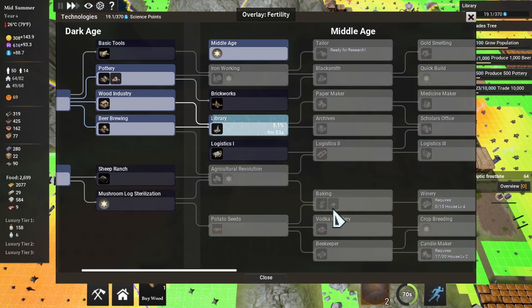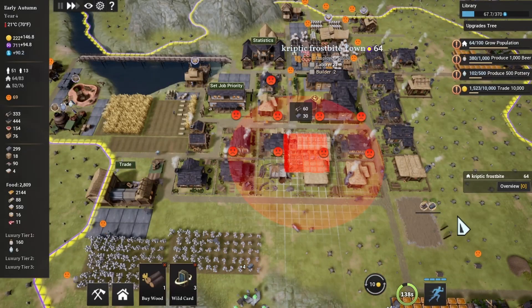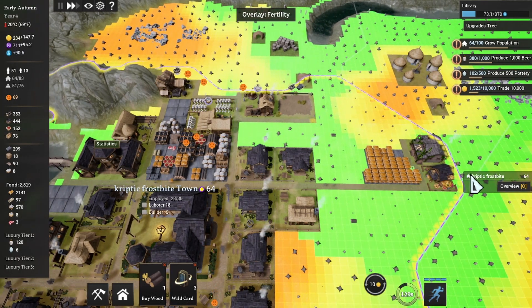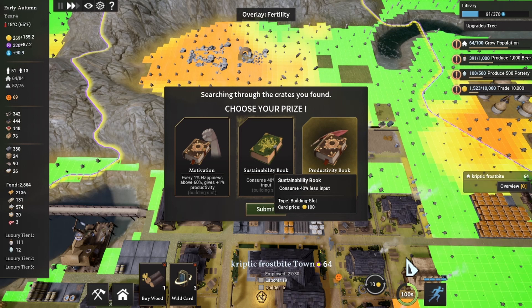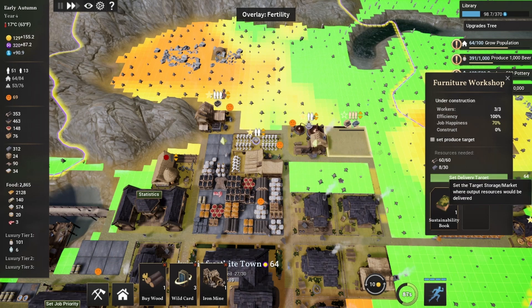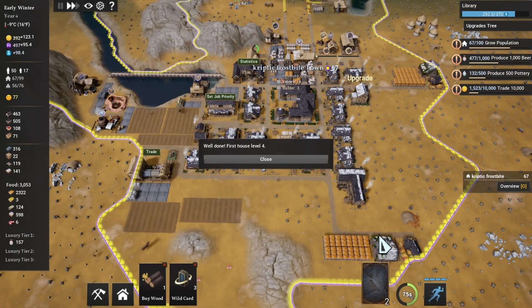Then I'll work on getting the rest of the stuff for upgrading the furniture maker. I'm putting this right here next to the beer brewery and the woods, which kind of makes sense. I got a sustainability book instead of a productivity book because you can put it in here and they'll use less wood to create your furniture.